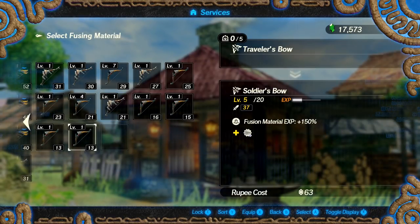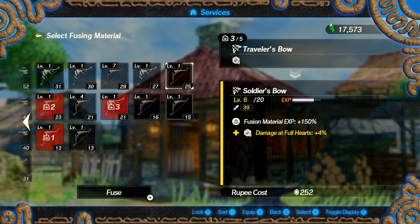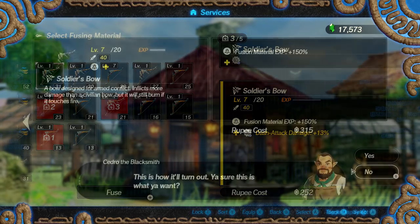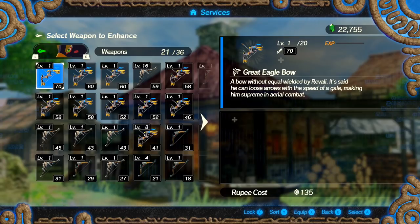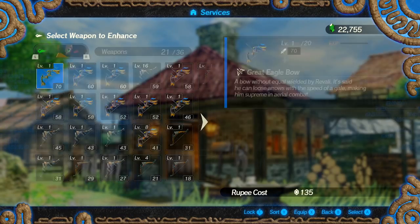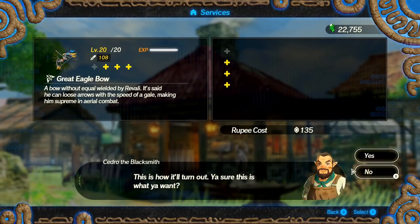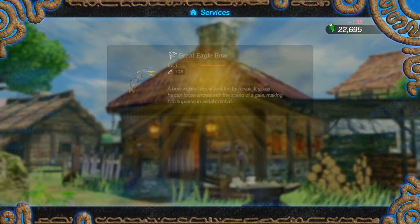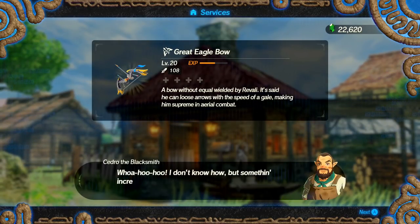So instead of applying all your unused weapons directly to the ones you ultimately want to upgrade, first apply all your unwanted ones to the fusion material up weapon to get a much greater effect, then apply that weapon to the one you want to upgrade for a huge enhancement. By doing it this way, you can easily double, triple, or even quadruple the efficiency of upgrading your weapons, all thanks to one handy seal.